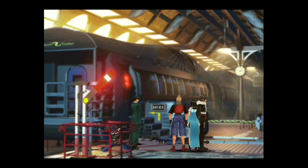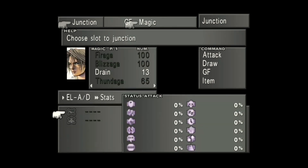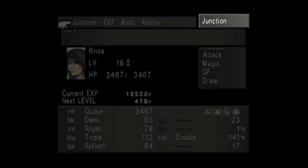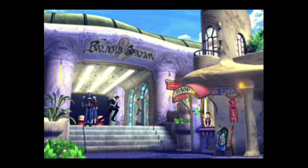Alright, I think we got him — sweet. Before going on, I junctioned Bio to Squall's attack and Blind to Rinoa's attack. I also want to make sure that Rinoa has Mug — you want to make sure you have Mug for this next part. Okay, that should be good. Now we want to head back to the hotel.